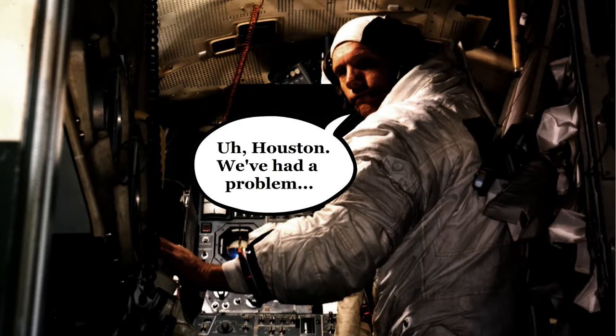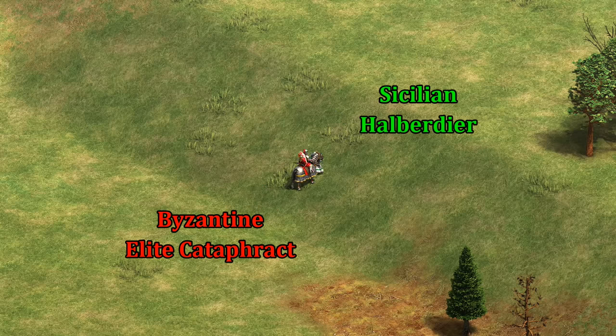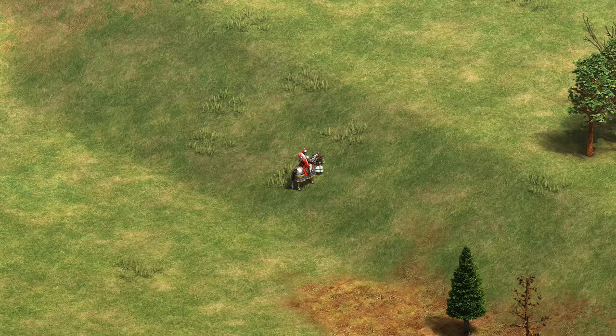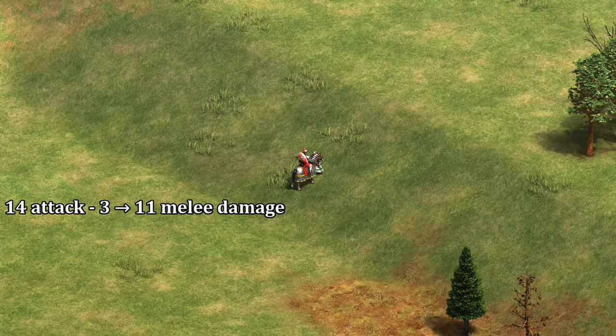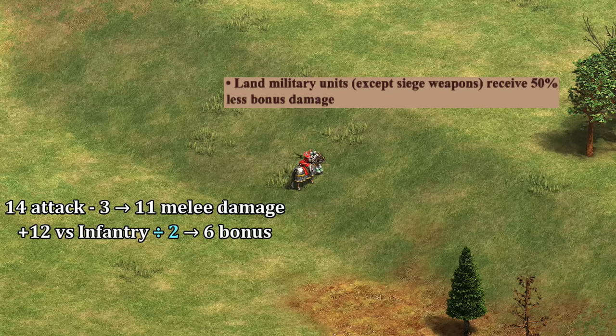So let's break down exactly what's going on. Here I have a Byzantine Elite Cataphract against a Sicilian Halberdier, with every upgrade available to each civilization fighting on different elevations. To start with, the Cataphract has 14 attack, three of which is negated by the Halberdier's melee armor. Not shown in the stats, though, Cataphracts also have a hidden plus 12 bonus against infantry. At the same time, Sicilians have a civ bonus that negates half of any bonus damage against their military units, so we need to adjust the Cataphract's anti-infantry bonus to plus 6.